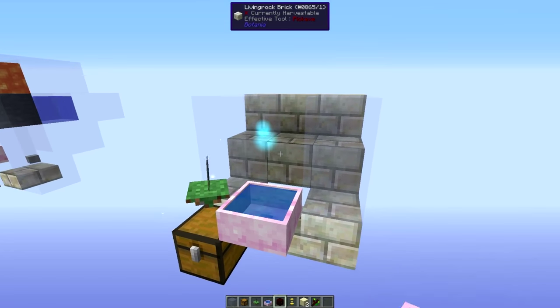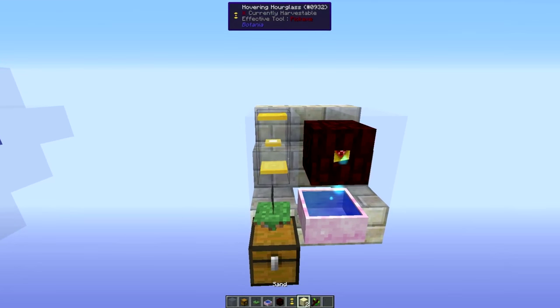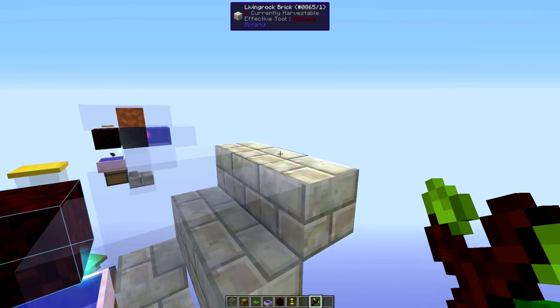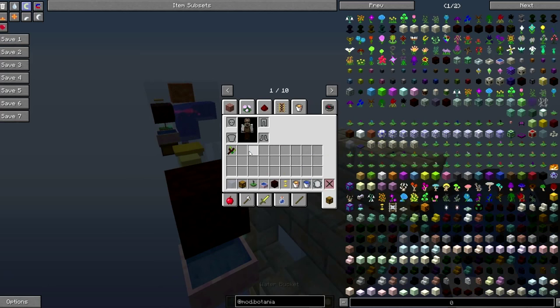Now we are putting a redstone mana spreader with a hovering hourglass and two sand in it. Face the mana spreader in this direction, and we will start our filling of water and lava, and place the mana lens on that.